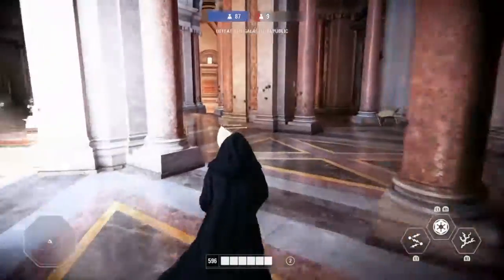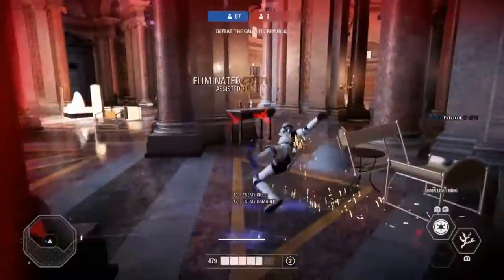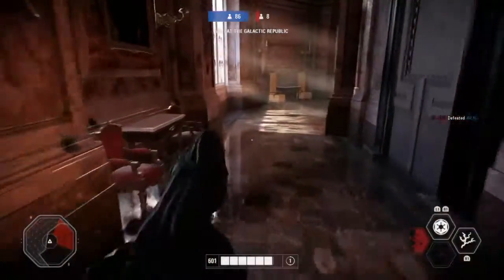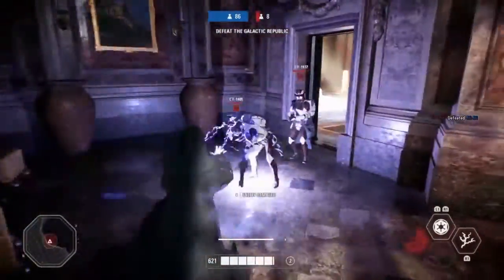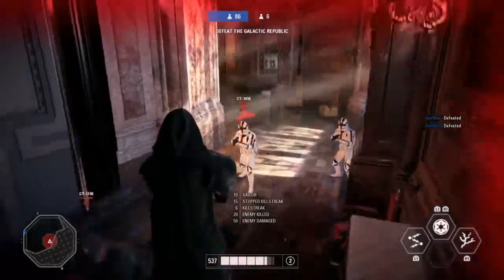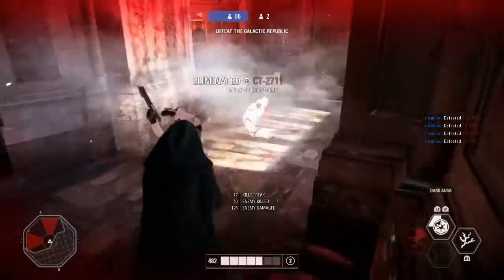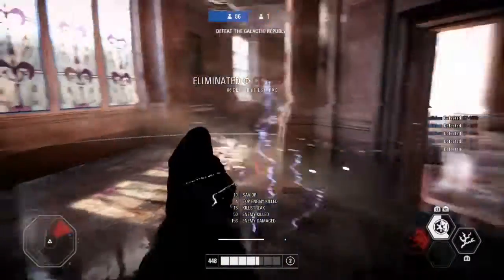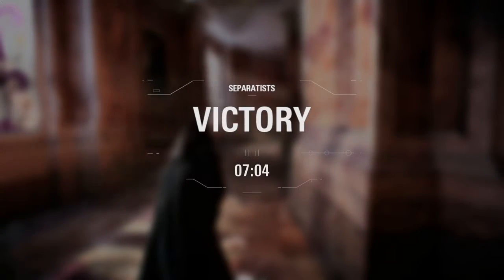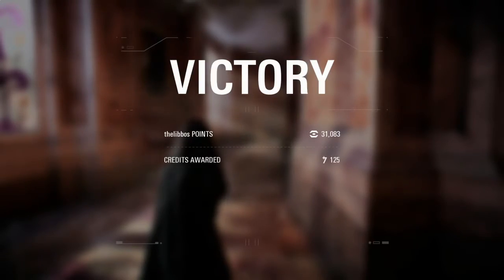So going over the tips and tricks again: use the chain lightning in a big group, jump in the air while using the lightning attack so you're less of a target, and use chain lightning in a crowd. That's tips and tricks for Emperor Palpatine — I hope you take this video into consideration and try these tips. Have a great rest of your day!